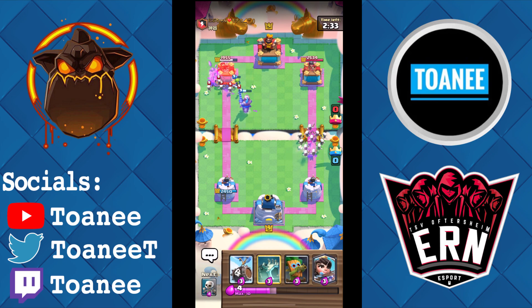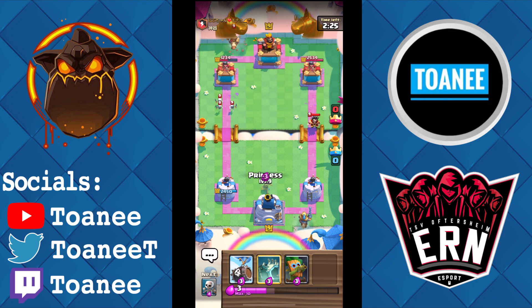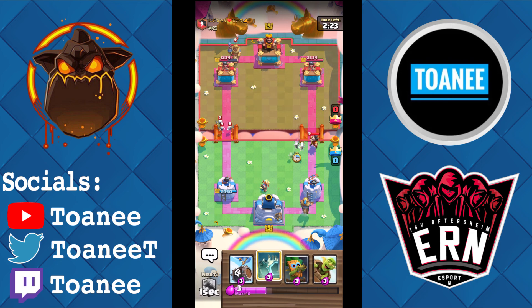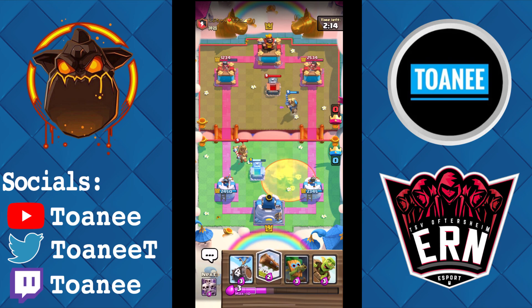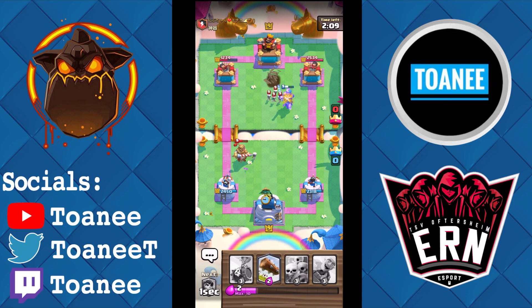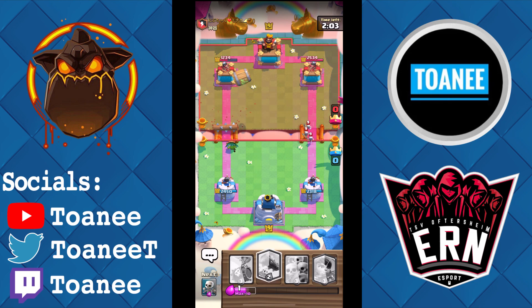He caught about half the Skarmy with his Log — Prince looks to be getting a hit on the tower, yes nice! I'm going to Princess and then Skellies to clean up the Ice Wizard. Good poison from him — Tombstone placed so I don't care about the poison. Skellies shouldn't end up in the poison. Dart Goblin cleans up the Prince — going for a Goblin Barrel with Dart Goblin.